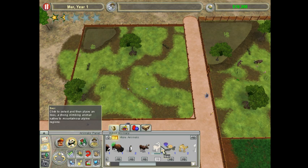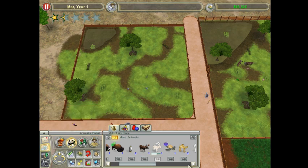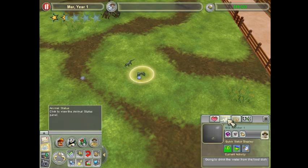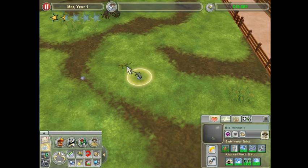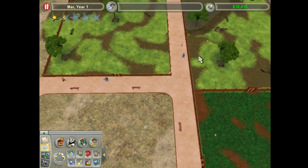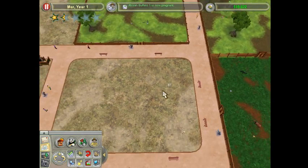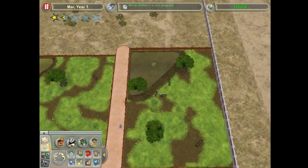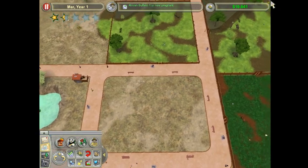And then we get the Ibex right away - perfect! So that is going to be both of our animals right off the bat. We got a couple of Nile Monitors in there. I put them in there just in case they're predators and like to eat the other animals. Crocodiles are going to get their own exhibit. Water buffalo is now pregnant - that's always good.